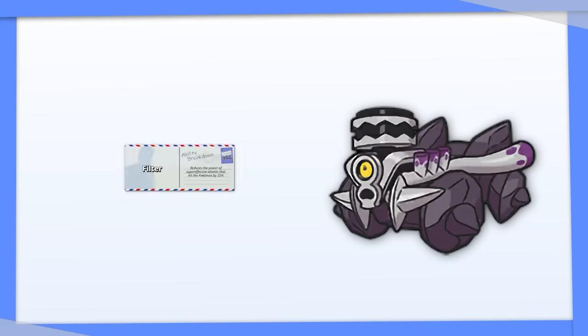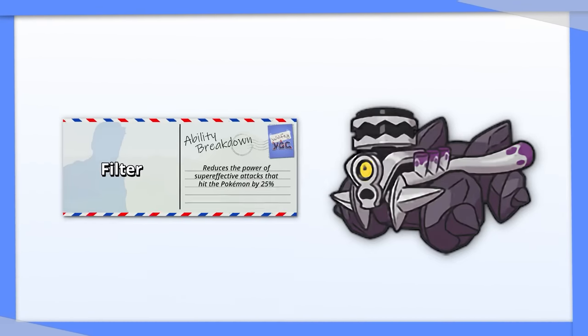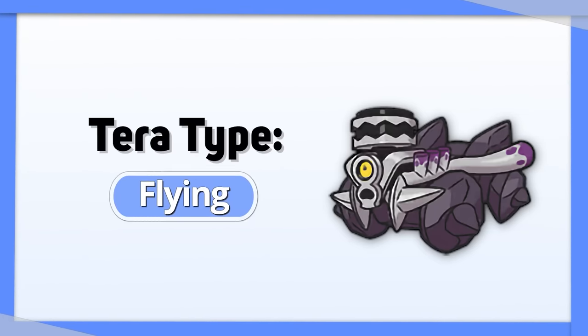Revavroom's hidden ability Filter allows it to take 25% less damage from super effective attacks, so let's buff its defense even more. Tera Water can help with Fire and Ground types, and Tera Flying just straight up makes you immune to Ground.